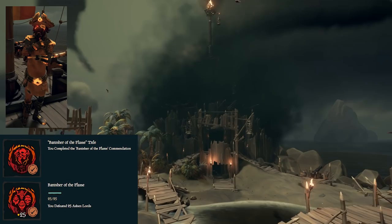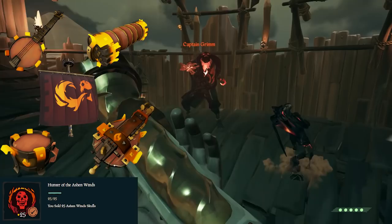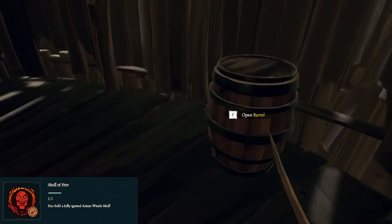Next is Banish of the Flame — defeat twenty-five Ashen Lords. If you get all four Hunter commendations, you'll have twenty, so you should be pretty close by then. This also unlocks a title of the same name. Next is Hunter of Ashen Winds — sell twenty-five Ashen Wind Skulls. Ideally, you don't want these skulls stolen. Fort of Fortunes sometimes give a few extra skulls, so that would be best for this commendation.